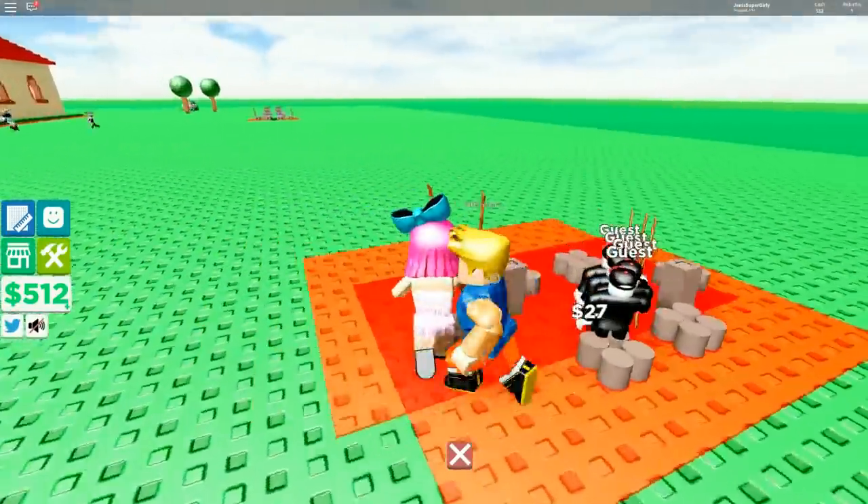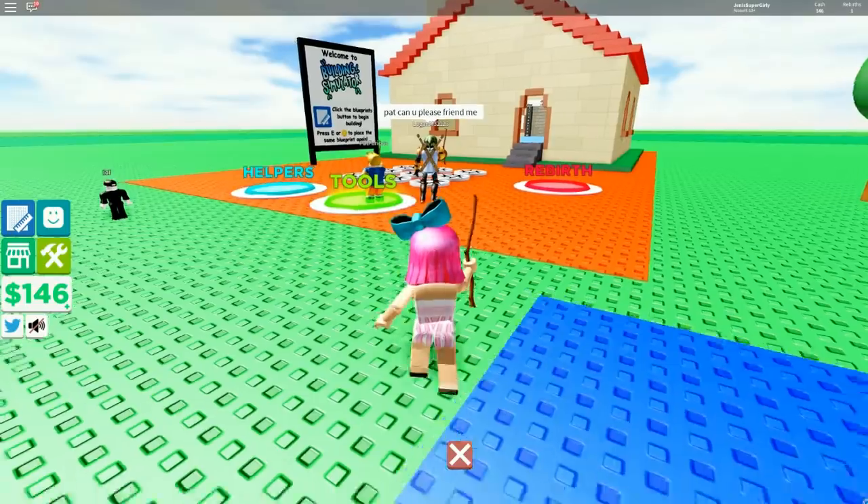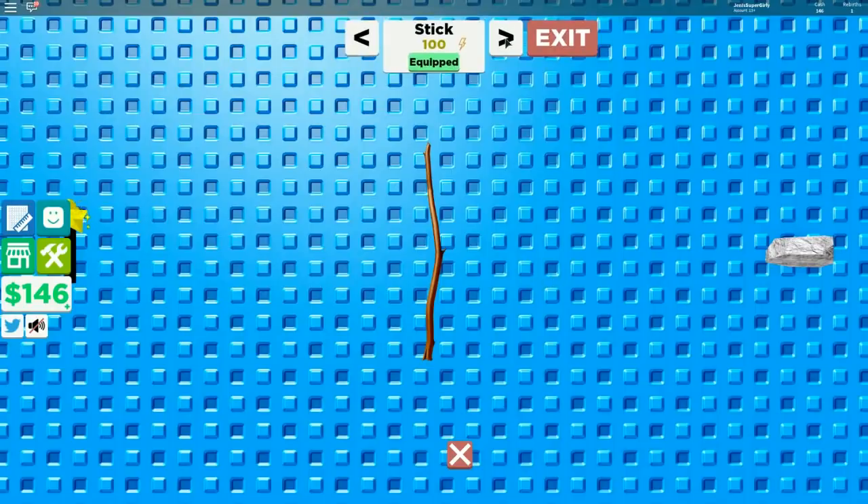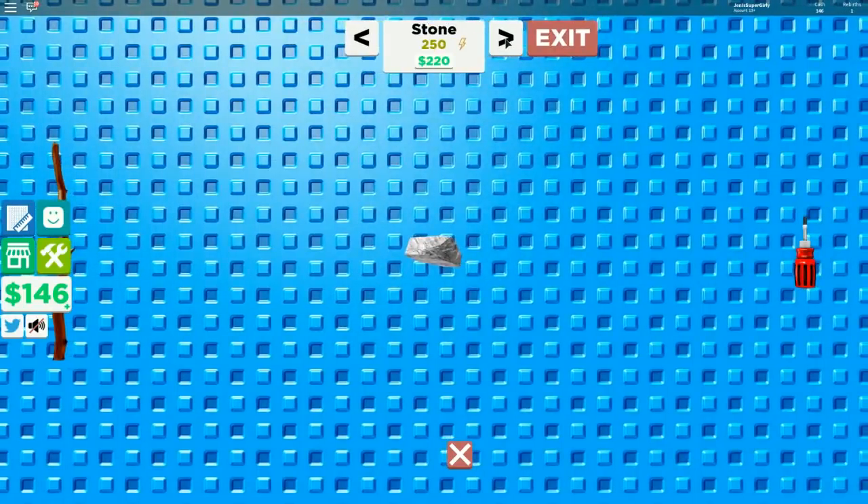Wait, why are there so many people over here? Check out these tools - we're gonna need something better. We can buy a stone instead of a stick, and it looks like it gives us more energy - I'm assuming that's gonna make it build quicker. It's only 220, but I just unlocked the whale, so I should probably build the whale first.